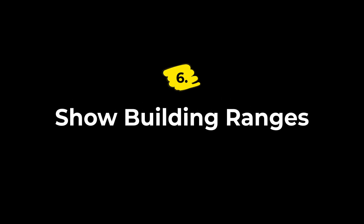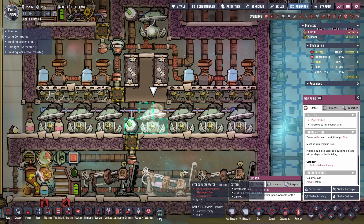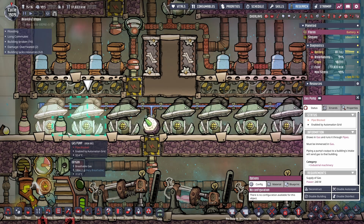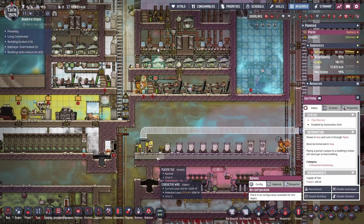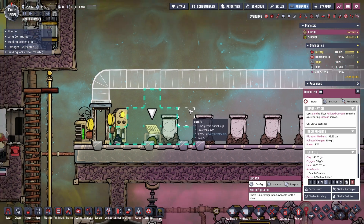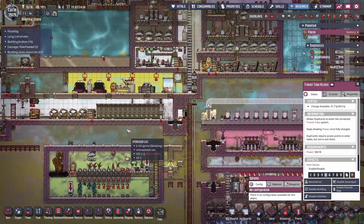Six is Show Building Ranges by Stefan. He's behind a ton of high quality mods like Stock Bug Fix and Research Queue. This mod shows the effective range of certain buildings when you place or select them — think scanners, telescopes, lights, pumps, and a bunch of others. So instead of guessing and having to rebuild the building three times, you can just see the footprint, drop it where it needs to be, and move on.